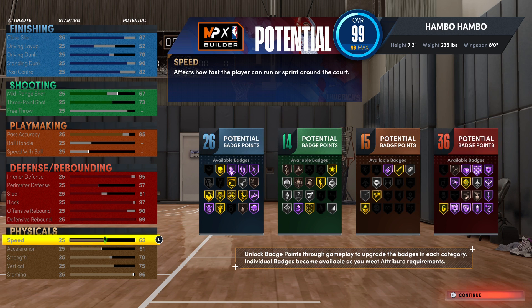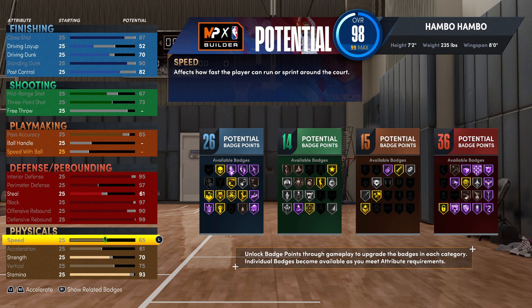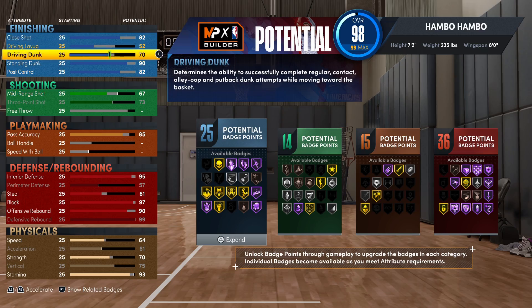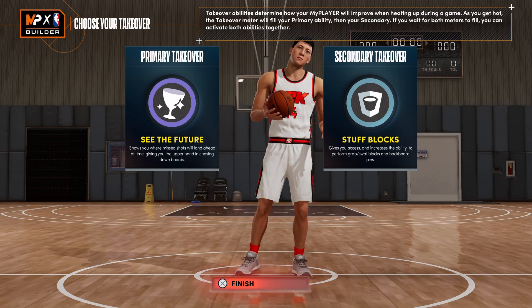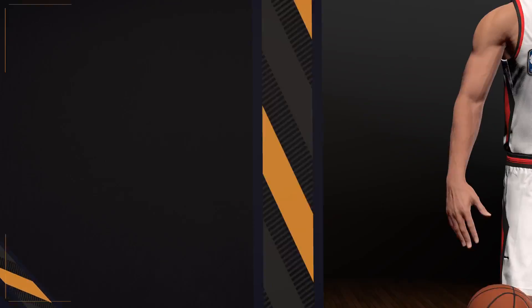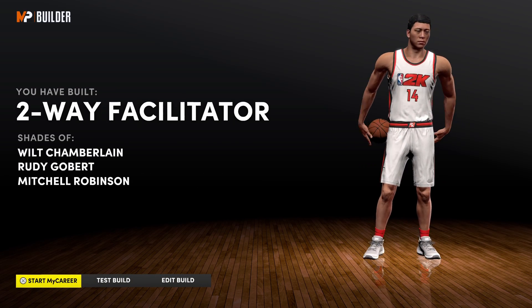The physicals are quite good as well. For free throw, drop stamina to 93, then down to 64, and close shot to 82, which gives you a 73 free throw. For takeovers I recommend See the Future and Stuff Blocks — two solid choices for a defensive-oriented center. It built as a Two-Way Facilitator, which makes a lot of sense. I've done a gameplay video with this build as well, so be sure to check it out.